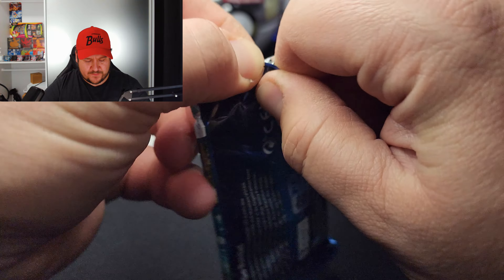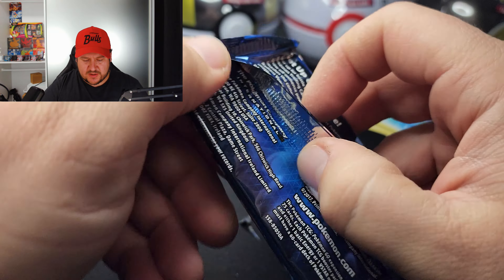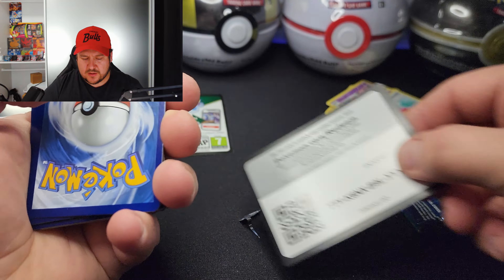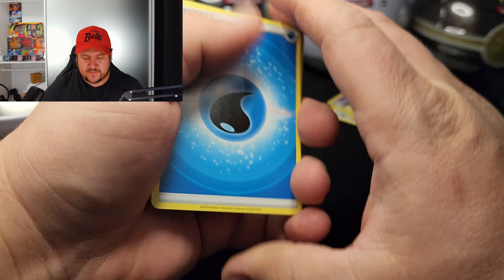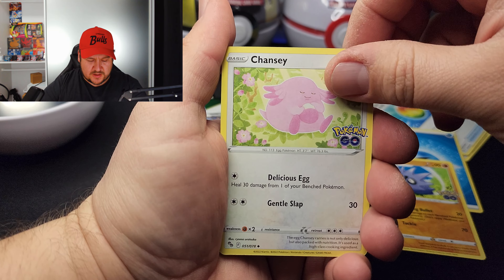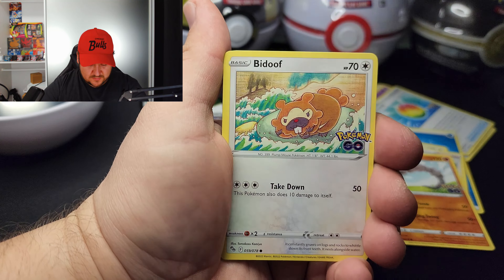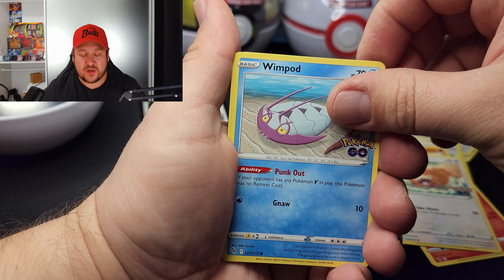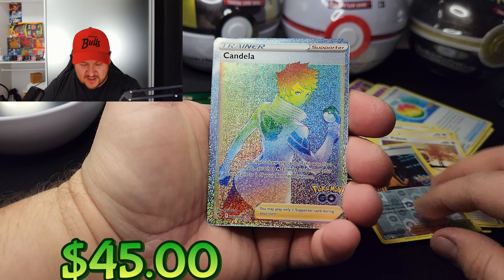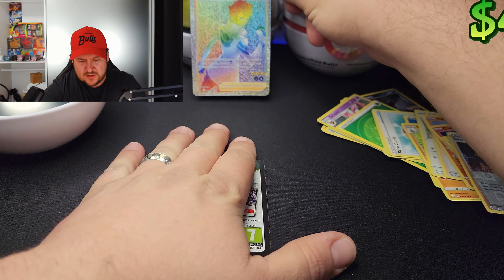Second pack for Pokemon GO. Code card. Four to the front — here we go. Water energy, a Pupitar, a Chansey, trainer Spark, an Onix, a Charmander, a Bidoof, a reverse Spark trainer, and we have a trainer Candela — beautiful looking card, an excellent looking hit.